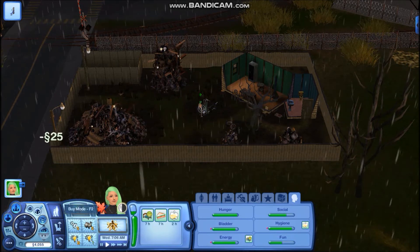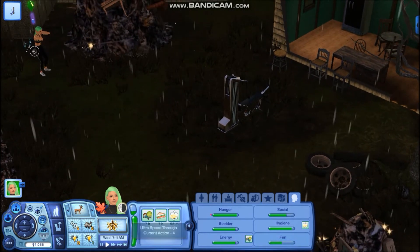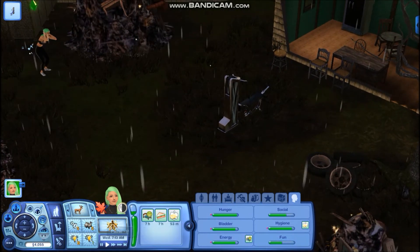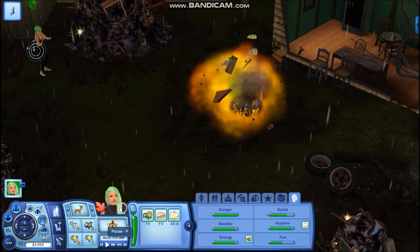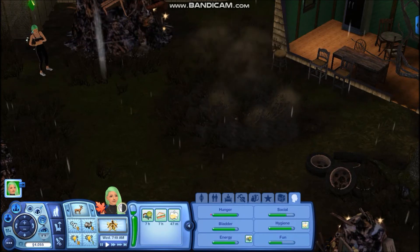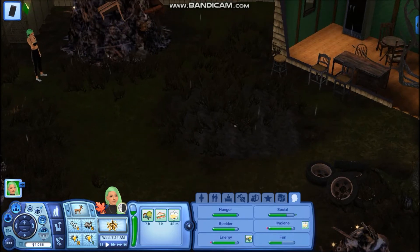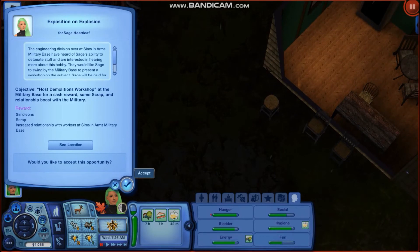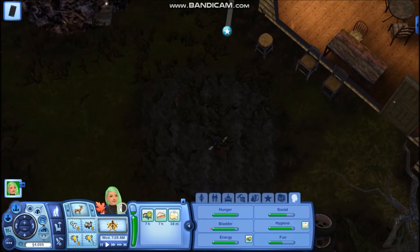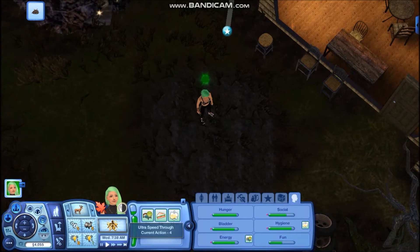We're just gonna wait for Sage to do whatever she's doing here. It literally just kind of blows up and puts scrap all over the ground — I see! She's gonna answer her phone: host demolition workshop at the military base, we can do that. I guess I'm gonna have her come over here and collect all the scrap.